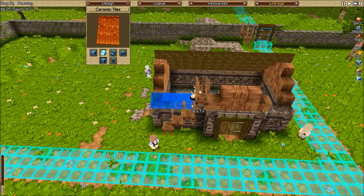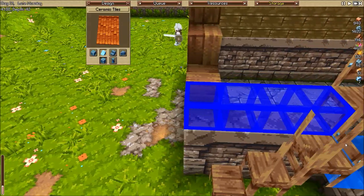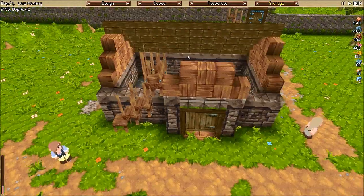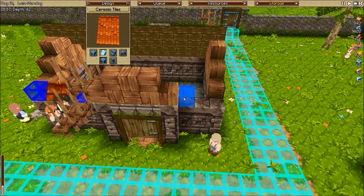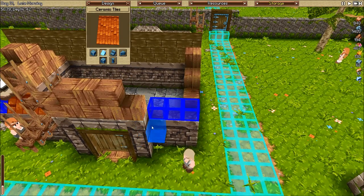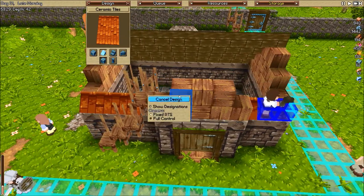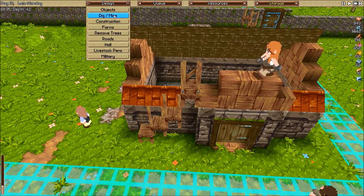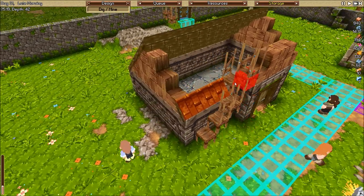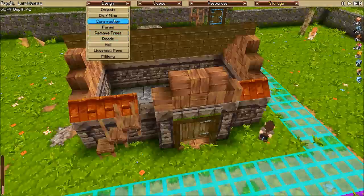I need to tear this down because it's kind of confusing. I'm trying to see how I need to do this — I'm not sure how this is going to tie in correctly. When I go like this, it's not going to work too good. We can actually tear down that scaffolding and this one for now, because I need to be able to see what's going on here.